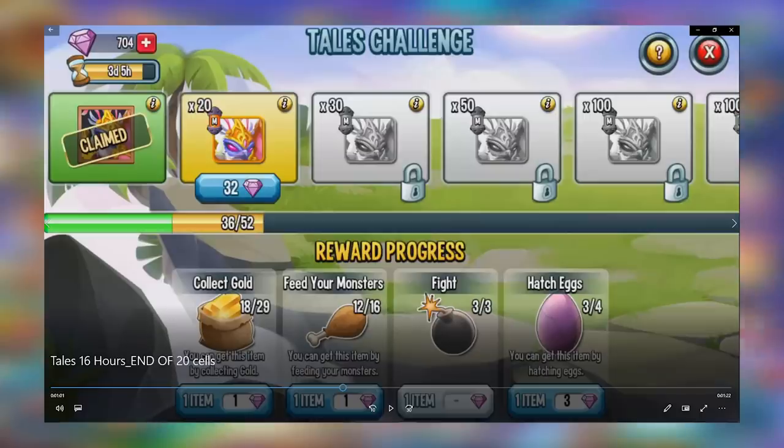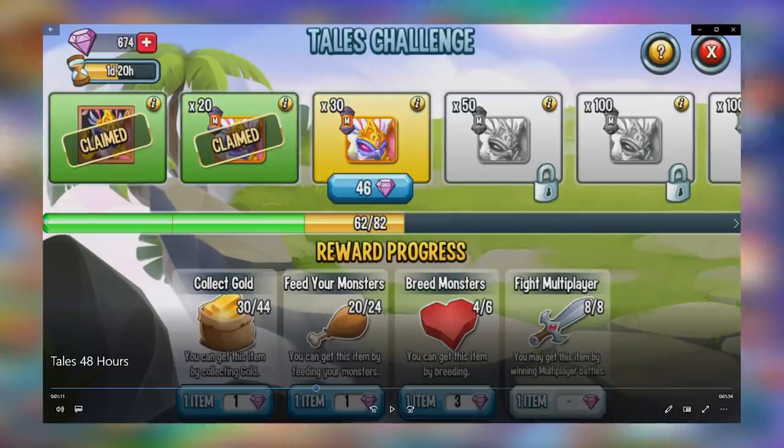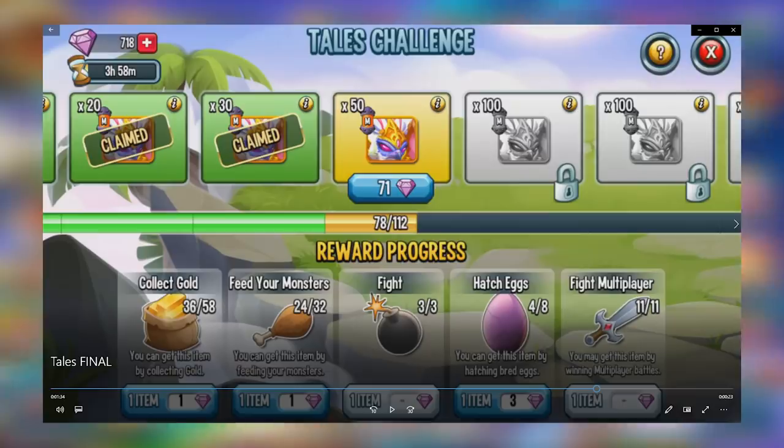Here's proof from the Raw Tales event. In my screenshot there's 3 days 5 hours left — subtract 16 hours from my current event timer of 3 days 21 hours — and it cost 32 gems. The hatch eggs were 3 out of 4, and that didn't reduce the price. On the 30 cells: collect gold was 30, so 30 divided by 6 equals 5 logins. Feed your monsters: 4 times 5 equals 20. For the final node I paid 71 gems: 6 logins times 6 coins equals 36, 6 logins times 4 chicken legs equals 24. I essentially ended up spending around 150 gems total. It's totally doable.